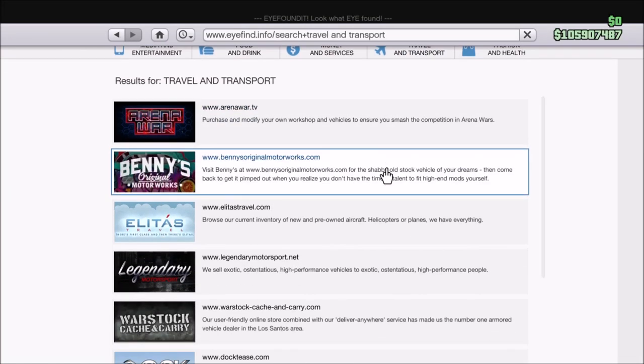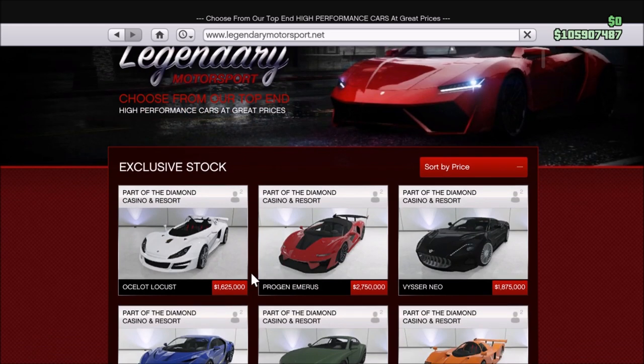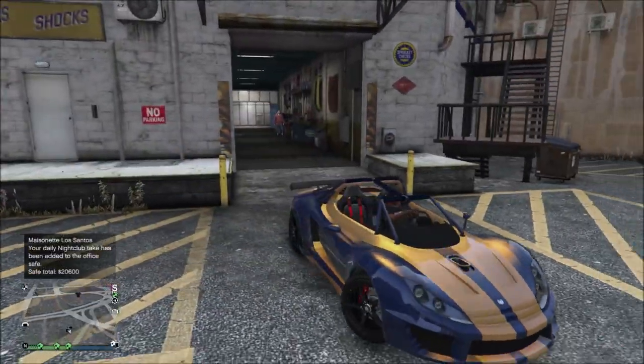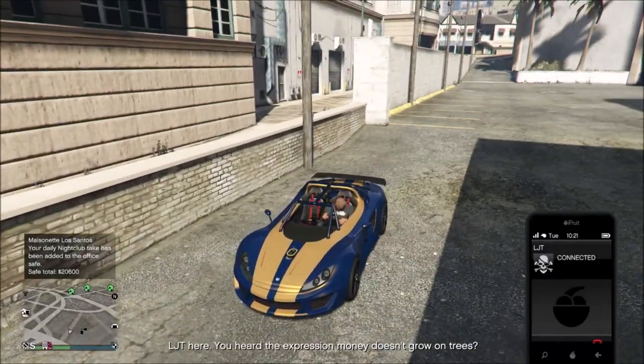Hey everyone and welcome to GTA Online changes and additions for the week of August 29th to September 4th, 2019. Today the Ocelot Locust was released at a price of $1.6 million. It's a decent sports car, not that good for racing though. I'll leave a link to Bruffy's testing video down below for the exact results if you're curious.